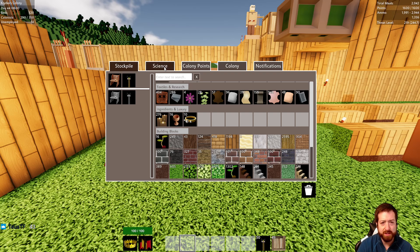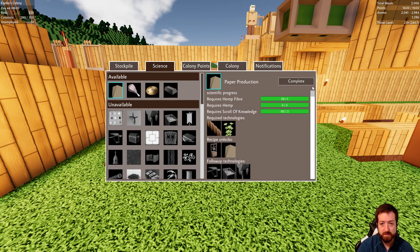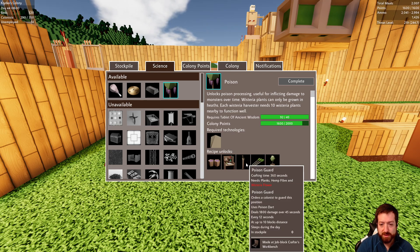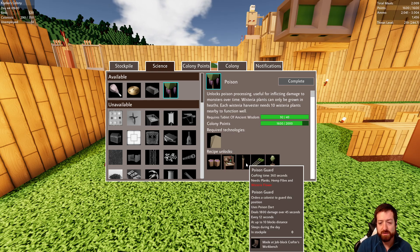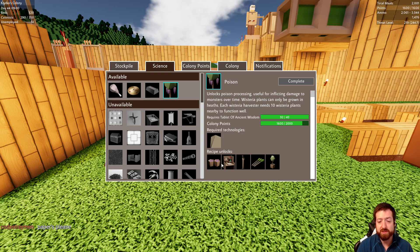That's enough for how much paper? Eight times that? That's crazy — that's like 200 paper a day. So we'll complete paper production. Poison darts and poison guards are a thing — deals 1,800 damage over 45 seconds, interesting. I wonder how they prioritize as well. Wisteria plants are something you plant in the heath biome, so we'll need one of those eventually.